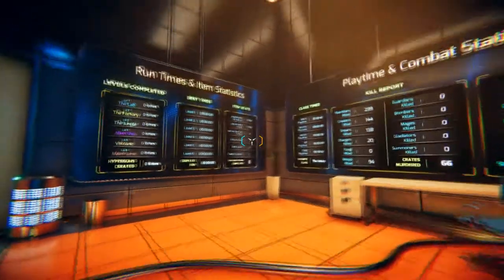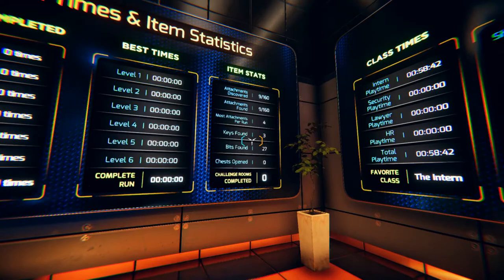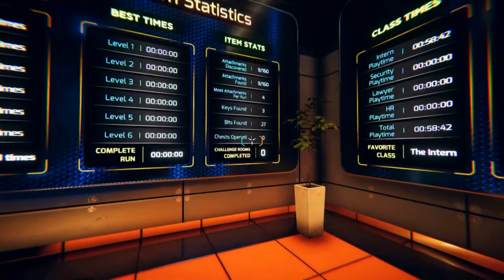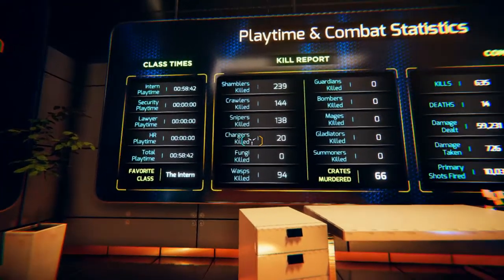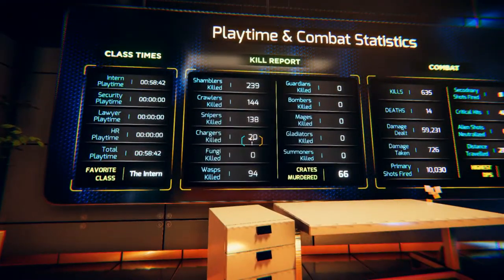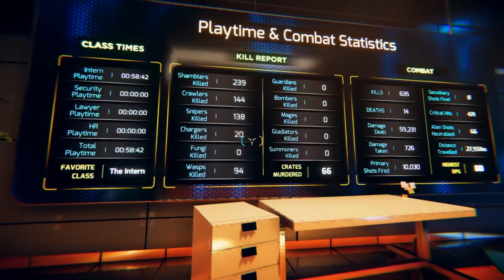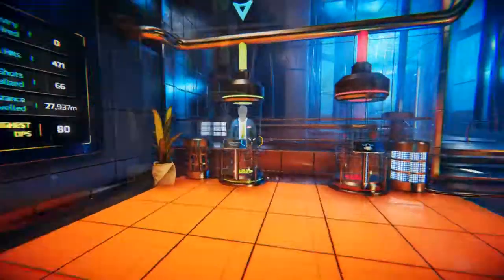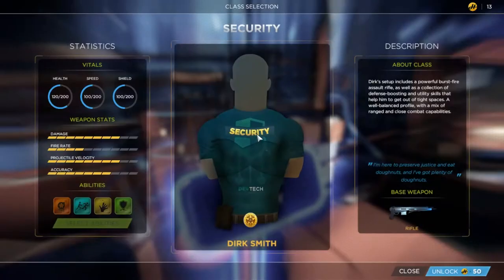Look at all my statistics on the board. Attachments discovered, attachments found. Most attachments per run was four — that's not very good. I've played one hour. So a little bit of practice with the intern, but I haven't unlocked Security, Lawyer, or HR because they are 50 coins each, which is hefty. Security seems pretty cool — he's got extra health and a rifle instead of a little submachine gun.